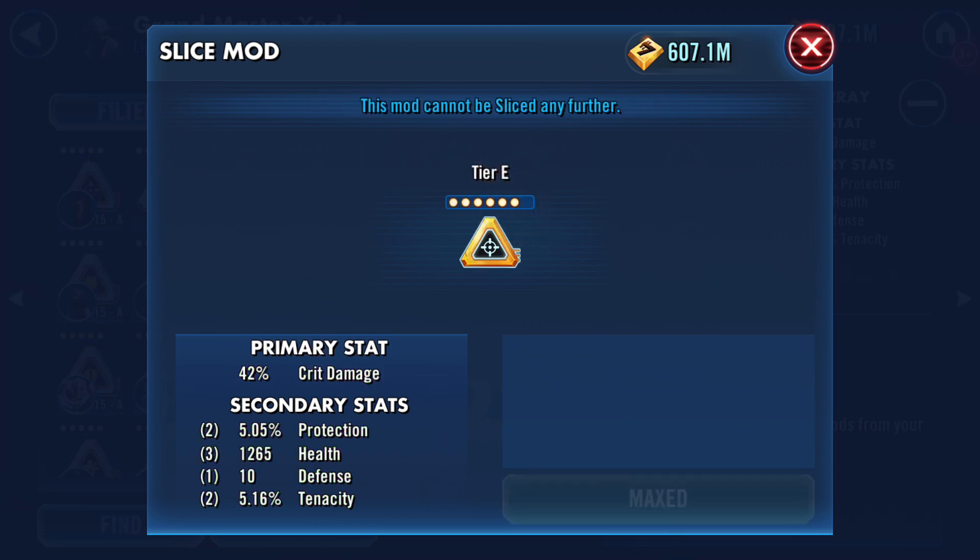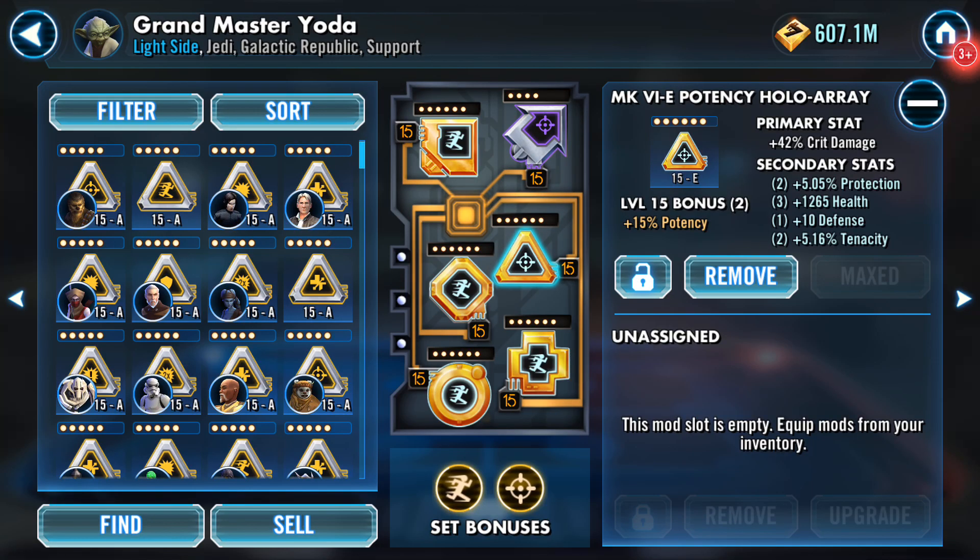There you go — it's up to 42% on the crit damage, which is nice. There are going to be mods that are worth slicing and mods that are not worth slicing. We're working on all that content to try and help you guys out so you can save your resources and use them in the most efficient possible way. This has been LJ from Gaming-Fans.com — keep checking us out for more on mod slicing and the changes here from Mods 2.0.